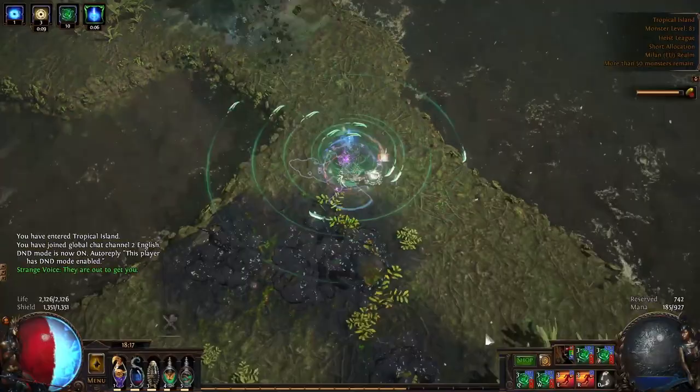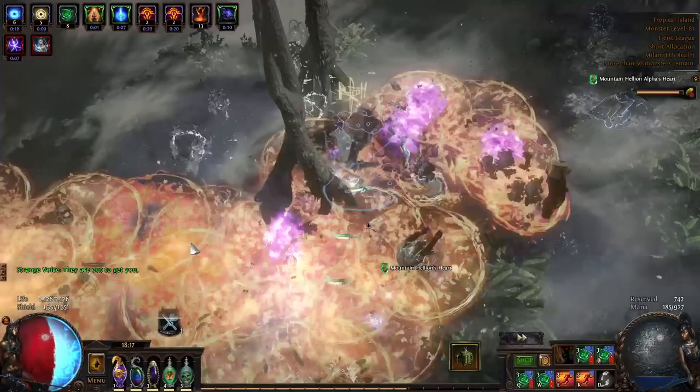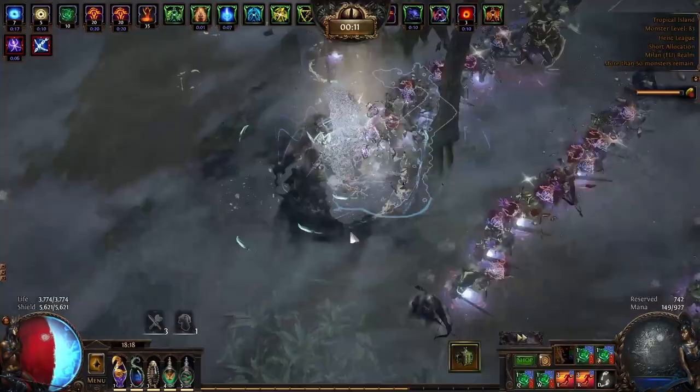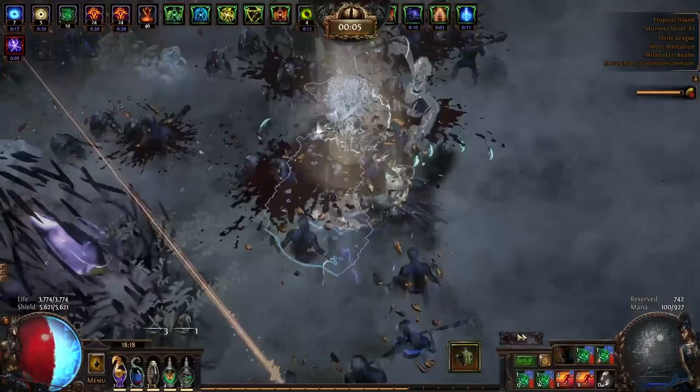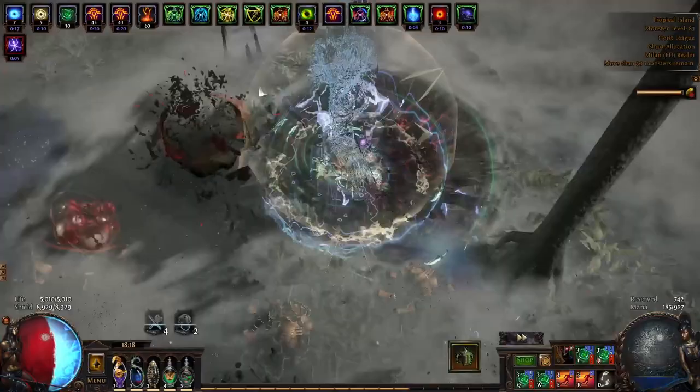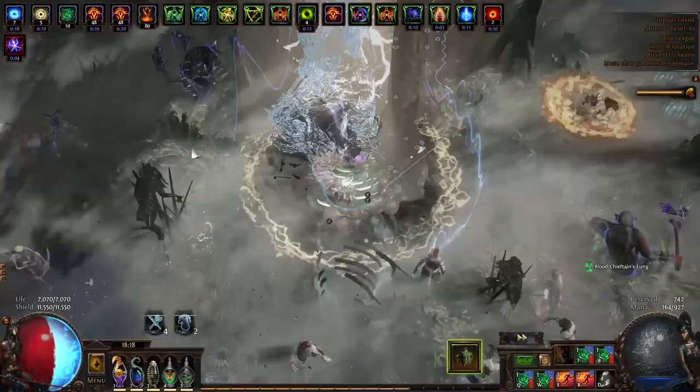At first you're gonna have to get rolling — kill a few packs, which is the slightly tricky part where you could potentially die. We're gonna kill this legion in the beginning. On this build the screen froze and we've already got a billion buffs. Legion early on is extremely cool because you get to steal all of the headhunter buffs very early and blow up the whole legion at once.